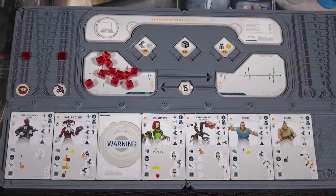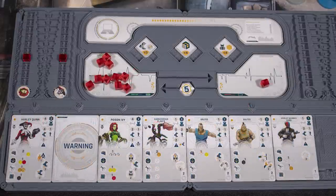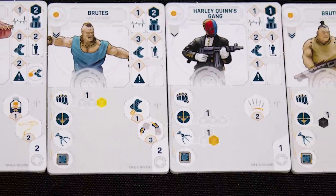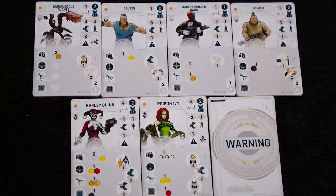First the villain recovers stamina points, then they choose a card to activate. Its position is how much it costs — six for the brutes but one for Harley's gang. When a group is used, it goes to the end of the line. The villain activates two cards per turn. Activating a group lets you move and attack with every figure in that group, and they have their own stat cards. Individual villains activate by themselves, and one card represents scenario events.